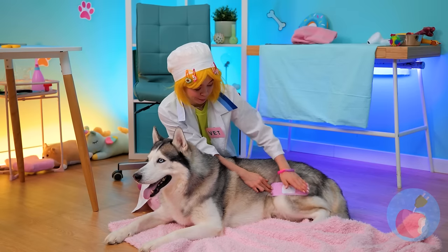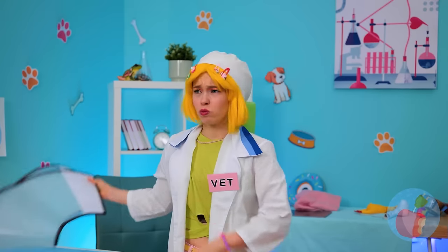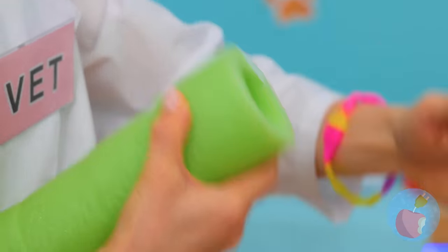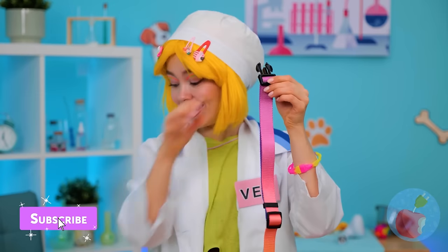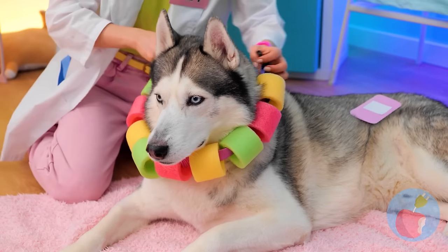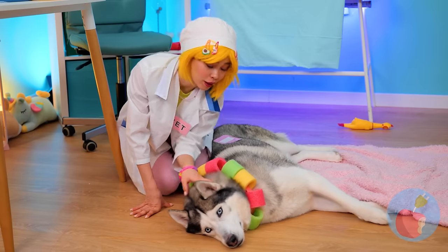Here's your band-aid, Mr. Husky! Someone needs their comb — don't like it? Grab some pool noodles and slice them up like a banana. Take them and slide them over a dog collar. Try it on — and now you can't reach your boo-boo! So you might as well rest, relax, and let it heal.